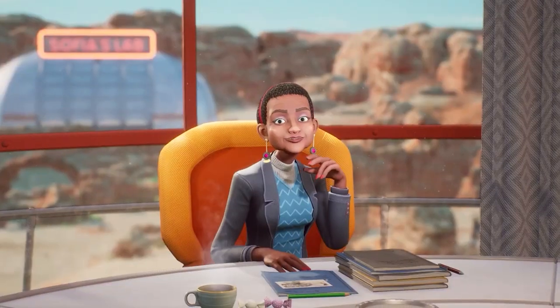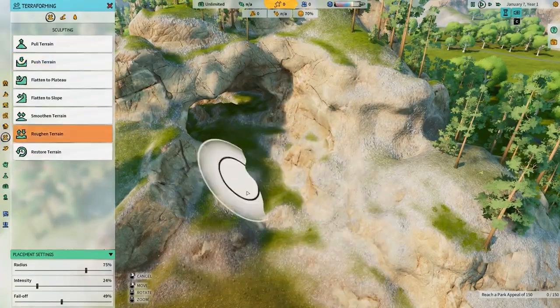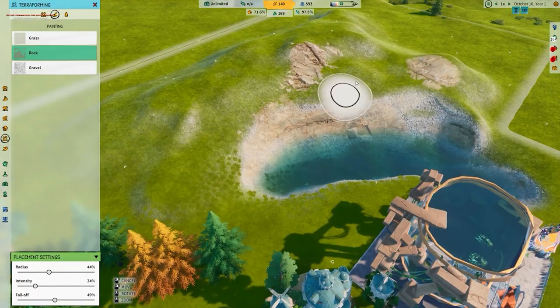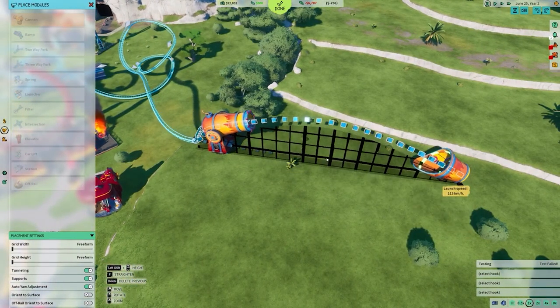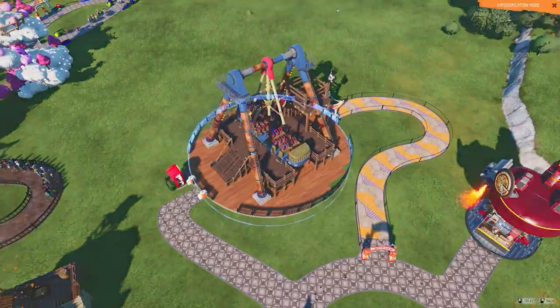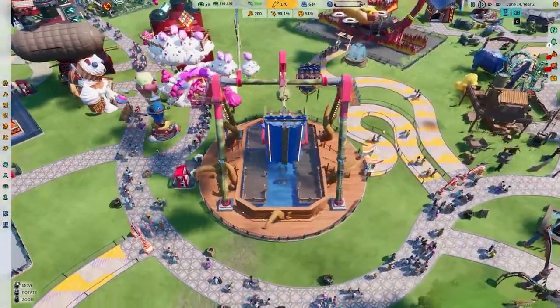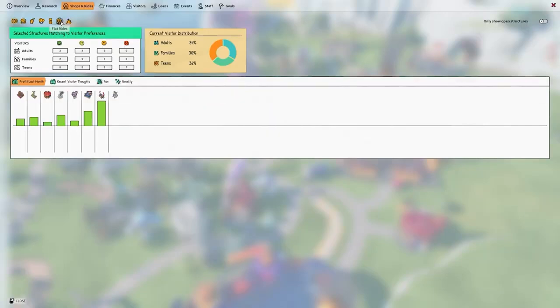These can be upgraded through Impossification, a cute mechanic which lets you channel visitor happiness into buffing up rides and facilities. The terrain manipulation options are pleasingly vast too, and a lot of the more impressive roller coaster add-ons want you to take advantage of your free reign over the terrain — letting you shoot passengers over lakes, tunnel underground, or even loop around through man-made gaps in the environment. Pair this with the free-form nature of the track building and large toy box of items at your disposal and it's a seriously impressive set of tools.